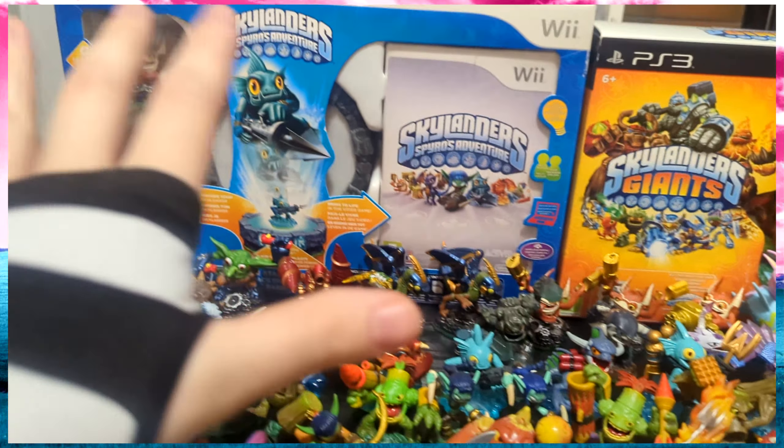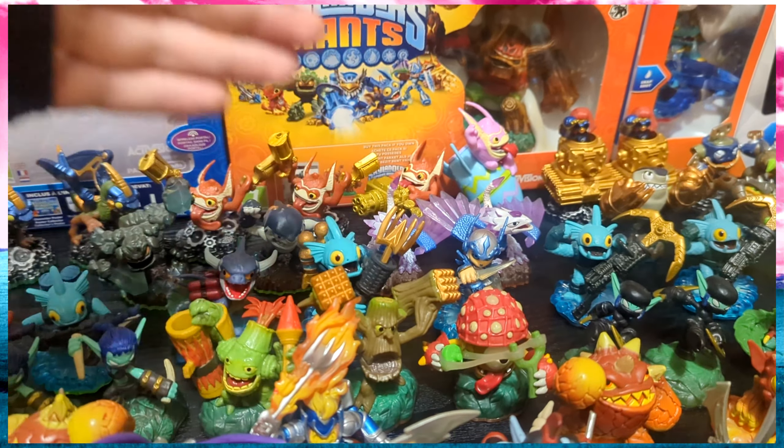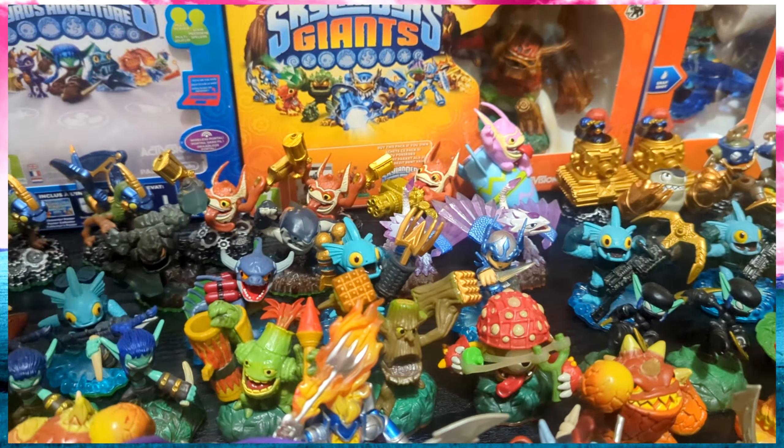When it comes to the Skylanders Giants booster pack, this is just the game and the figure — no portal, though I think you do get the poster inside. Essentially, if you had the PS3 version of Spyro's Adventure, you just got the Giants booster pack, and then you upgrade your previous version with the Giants content. Speaking of Giants — starting around here, you can see there are some duplicates I have for not really much of a reason. Things like Wrecking Ball — I just bought multiple lots at various times.